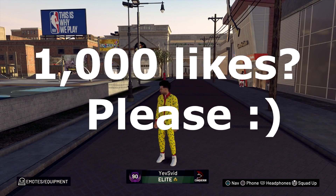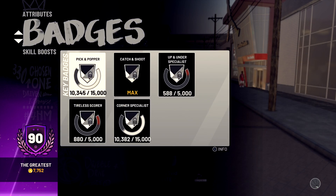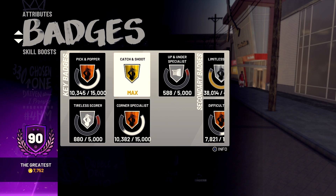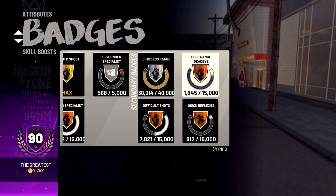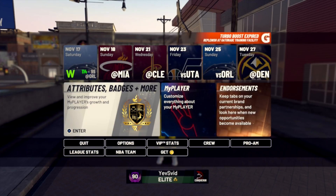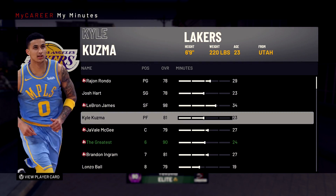In this video, guys, I'm about to share with you the most wet jump shot I've ever tried on my shot creating stretch four. And let me show you real quick that I don't even have all my badges on this build. I literally only have bronze pick and popper. I don't have tireless scorer unlocked yet. I only have corner specialist on bronze. Catch and shoot is gold, and limitless is still silver. Deep range data is still bronze. Difficult shots, only bronze. And in the footage I showed you at the beginning of this video, you'll notice that only like two of the shots were in takeover mode.